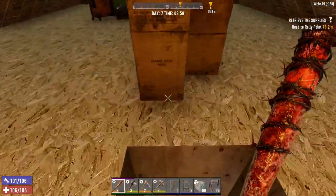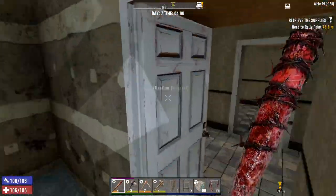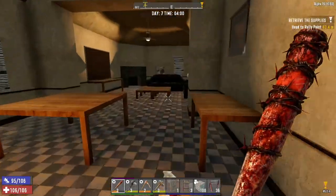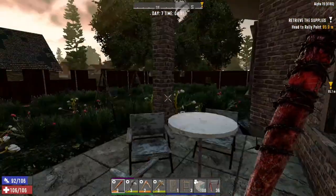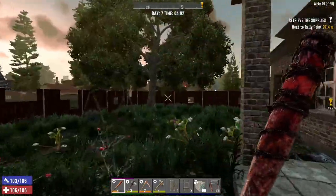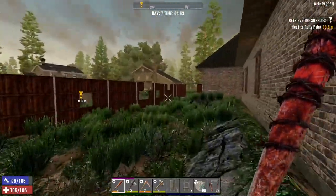Hey guys, what's going on? Welcome back to another video of 7 Days to Die Alpha 19. Hope you guys are well. Guess what? It's day 7 — it's Horde Night. Well, it's not Horde Night just yet, but it is Horde Day.